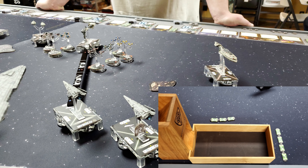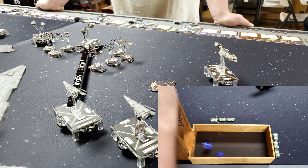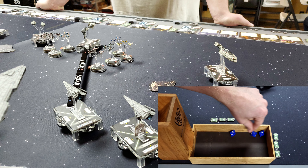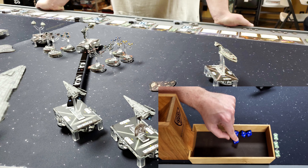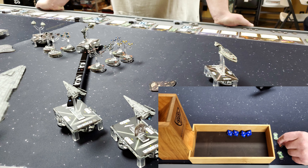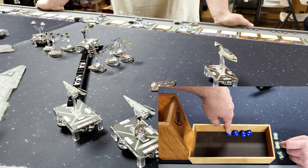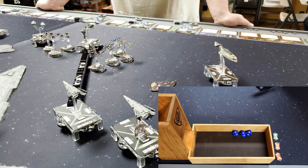Ben activates his unmarked Raider with concentrate fire and expands his disposable capacitors for a long-range shot with blue dice. He shoots front to front into the Yavaris with Mon Mothma — three blue dice. Also a side-to-side plink shot into Foresight: one accuracy, no effect. The main shot produces two crits and two hits. Robby uses evade to cancel one and braces to reduce to two damage. Ben then uses heavy ion emplacements — Robby takes one damage on the front and both side shields before two damage goes to the front.